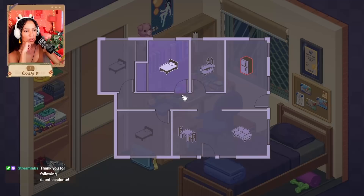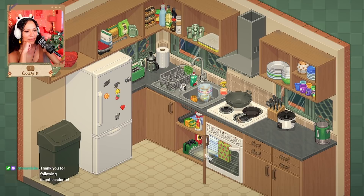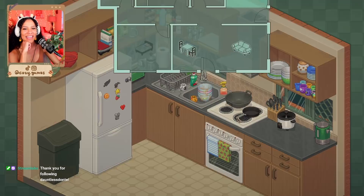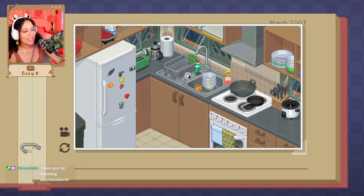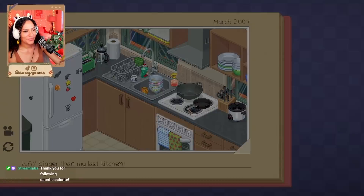What's wrong? Oh, this is not where it's supposed to be. I'm not sure where else it goes — oh, there, yay! Can I look at the other rooms? I want to be nosy. I can't look at the other rooms. We did it! Way bigger than my last kitchen — so true, that was a small kitchen.